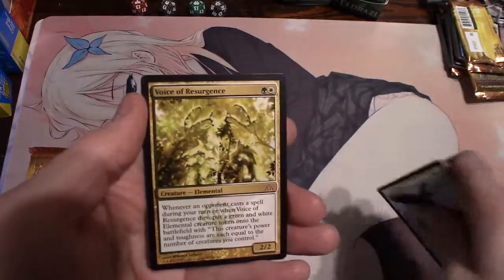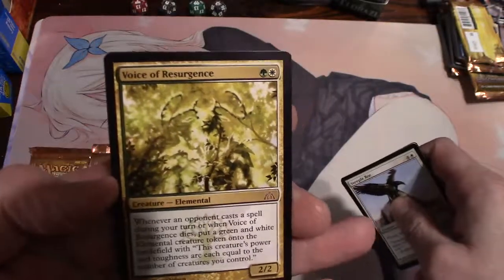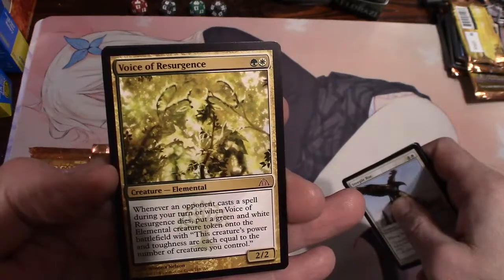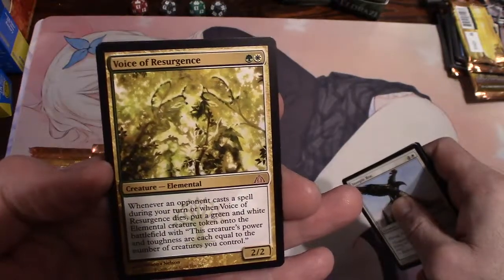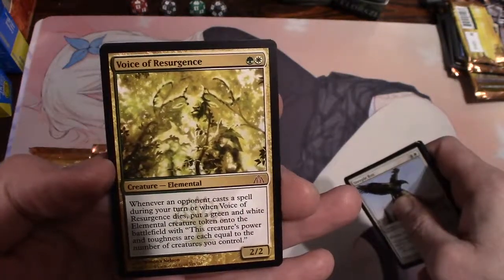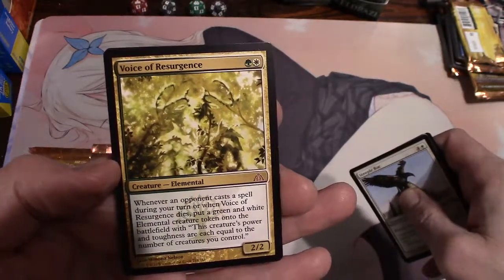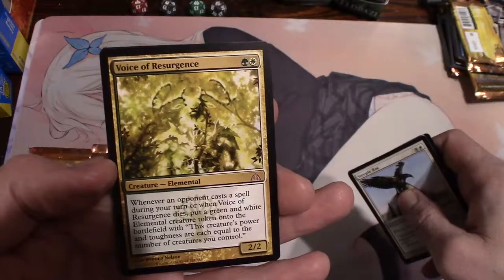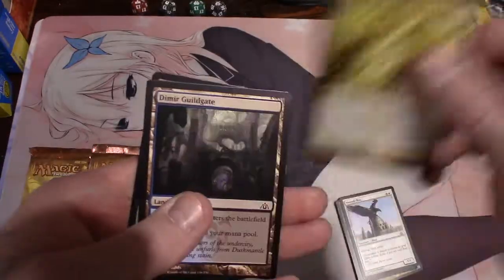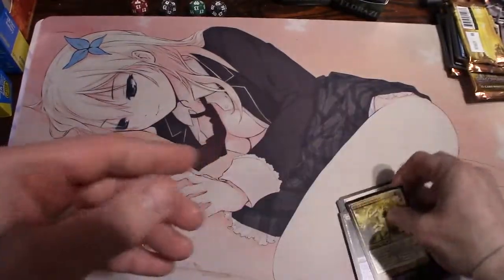Oh, a mythic - Voice of Resurgence! Yeah man! For two you get a 2/2. Whenever an opponent casts a spell during your turn, or when Voice of Resurgence dies, put a green and white elemental creature token onto the battlefield whose power and toughness are each equal to the number of creatures you control. Wow, that's pretty awesome. That's going in a sleeve right away - along with a Dimir Guild Gate and a centaur token.